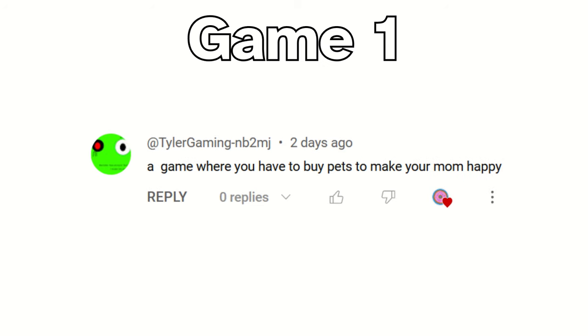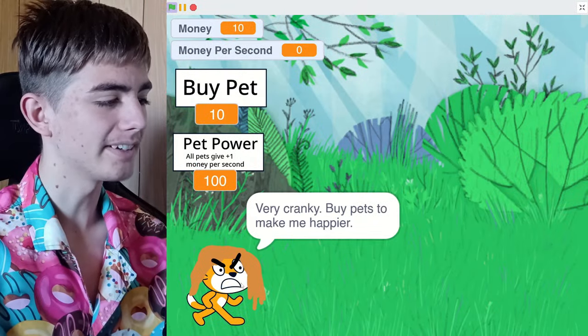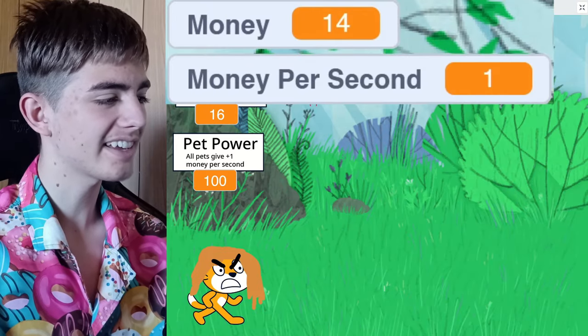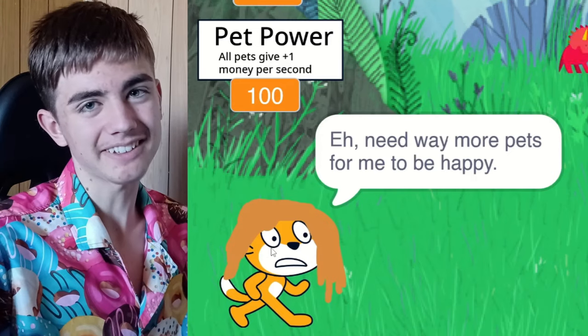A game where you have to buy pets to make your mum happy. For this game, I got a real photo of my mum. Put her right here. She's very angry. And you need to buy pets to make her happier. So let's buy a pet. Oh, we got little Macy there. We click the pet, we get money. It also makes money per second. And we can buy more pets. If we buy enough pets, she'll actually be happy. Oh, we got a T-Rex! Mum's a little less angry now.